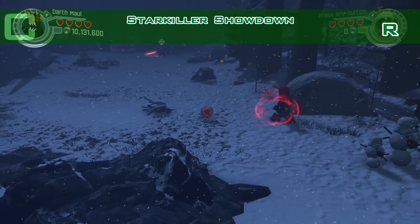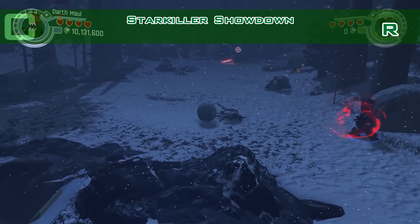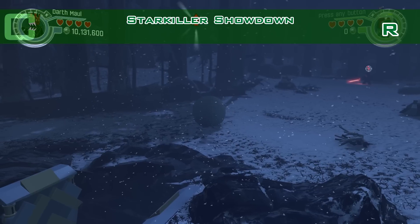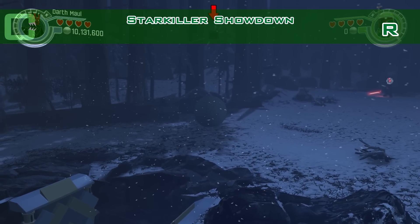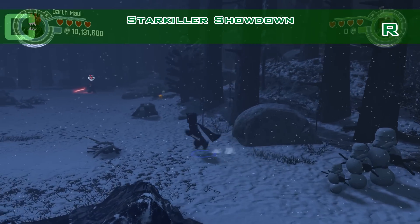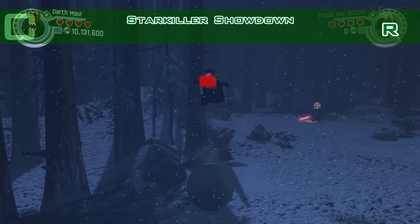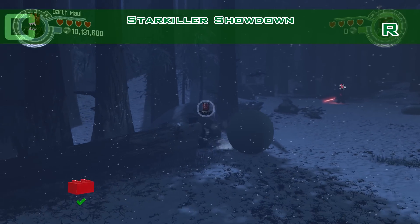Number ten done. For the red brick, you build a snowball up there before you meet Kylo Ren. Then you jump the snowball and you pick up the red brick. And that's it — see you next time, bye-bye.